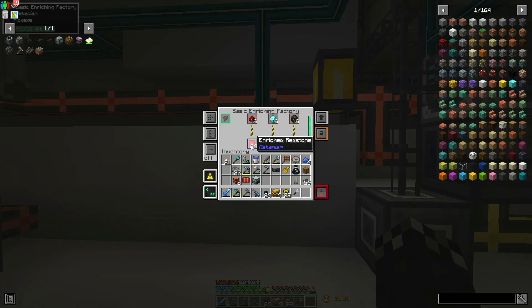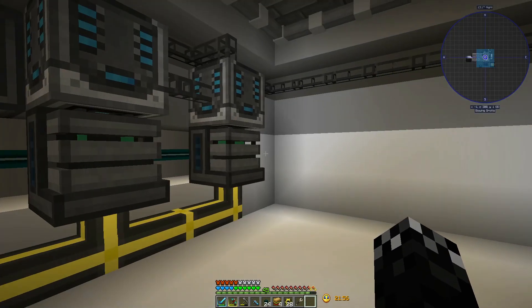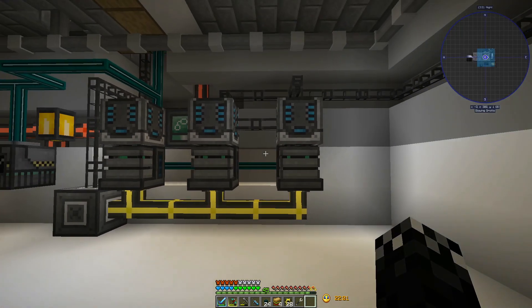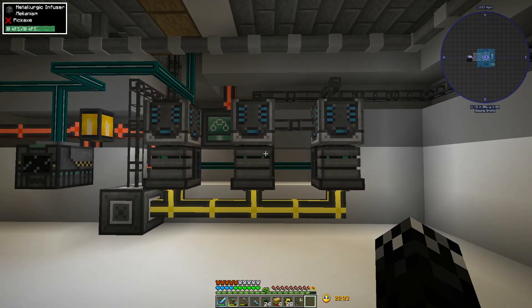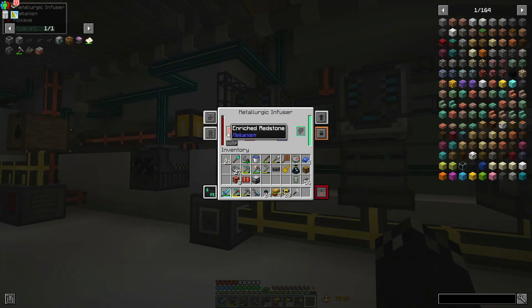We are getting charcoal in, it is filling itself up, and each of these is sitting with a number inside it. Very cool. So now I can set about going through and getting the recipes that need each of these items.